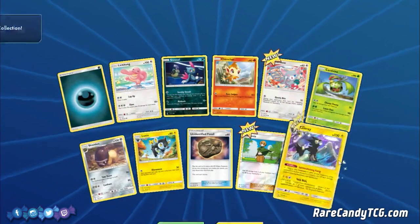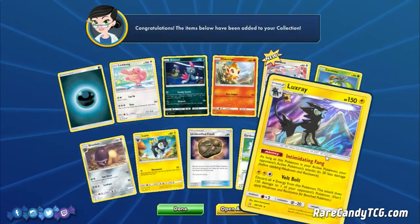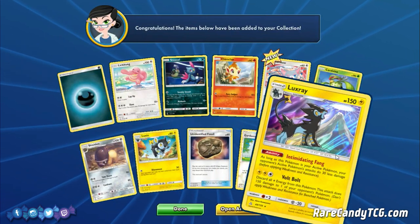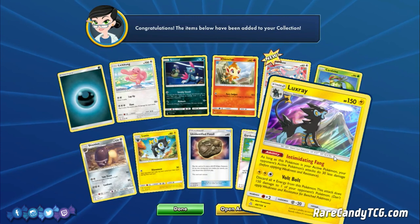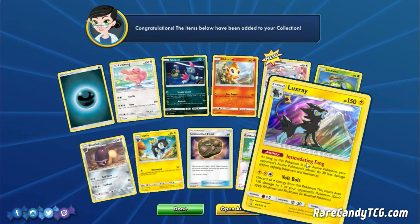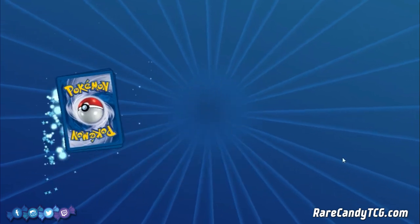We got Gardenia, Luxray, and Luxio in the same pack — kind of cool. I'm not sure how I feel about Luxray. We did post some videos featuring this card and it's a little underwhelming so far. But if the card ever does get good, we'll have some pieces for the deck if we choose to play around with it.